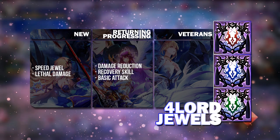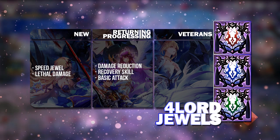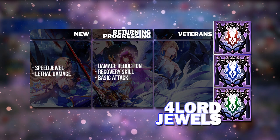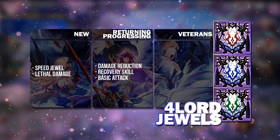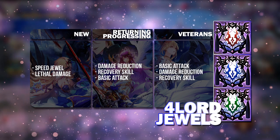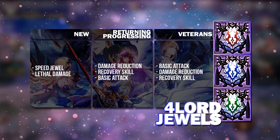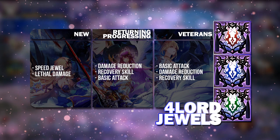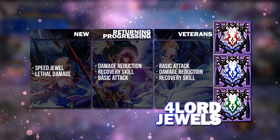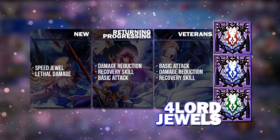Just saying. You can then look at what progressing and returning players will probably choose, which is damage reduction from block and recovery skill and basic attack — same for veterans as well. The reason these are better for returning and veterans is because the other Fallout Jewels are all trash; these are the better ones that can actually be used even up to now.